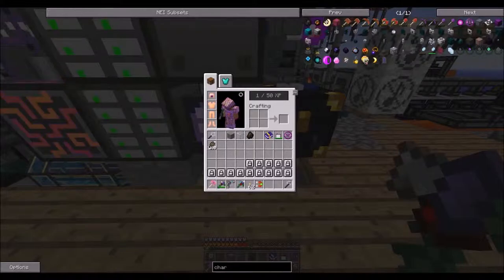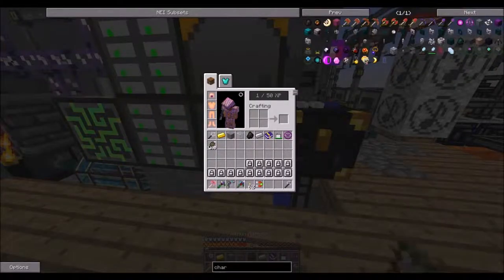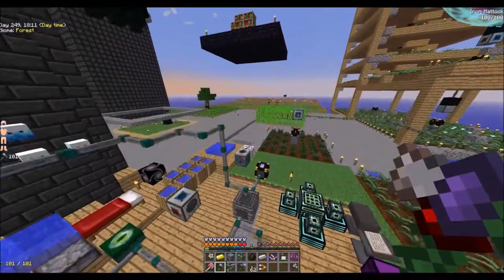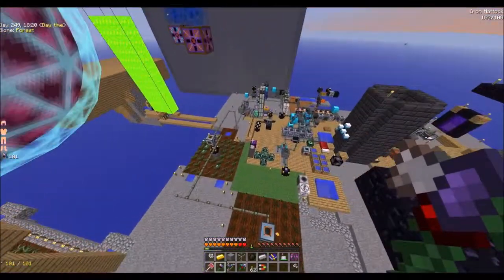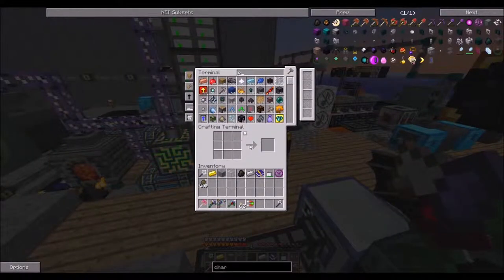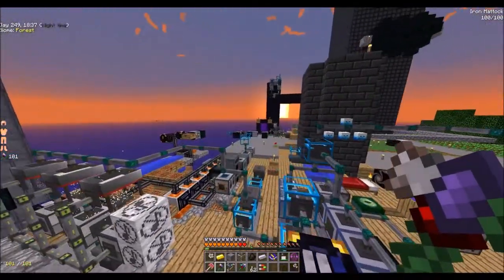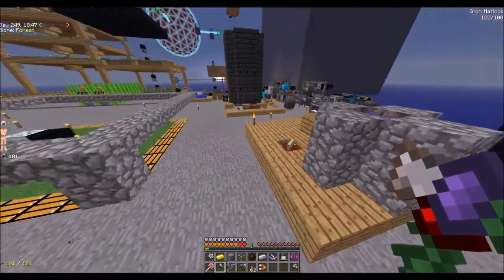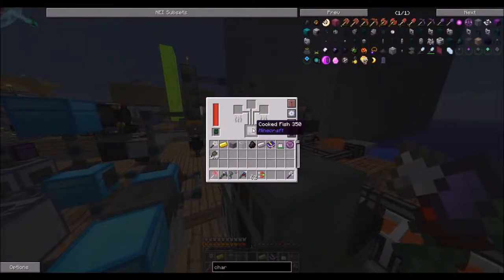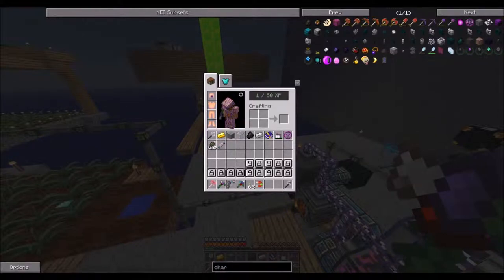Iron ingot — got it. Iron, gold, so that's five things. Cooked pork chop — do we have any pigs? We do not. See if we have any pork in there. No. Cooked fish — we can do that one. Hopefully we still have some in here. Yep.